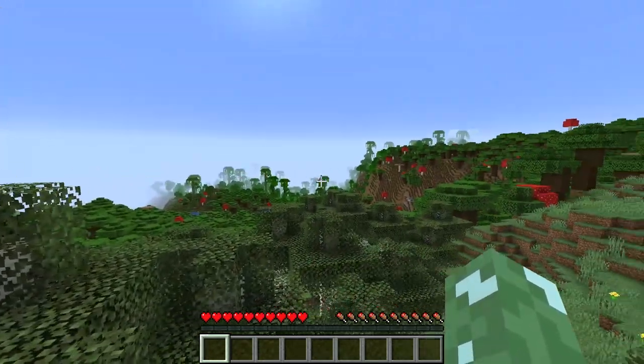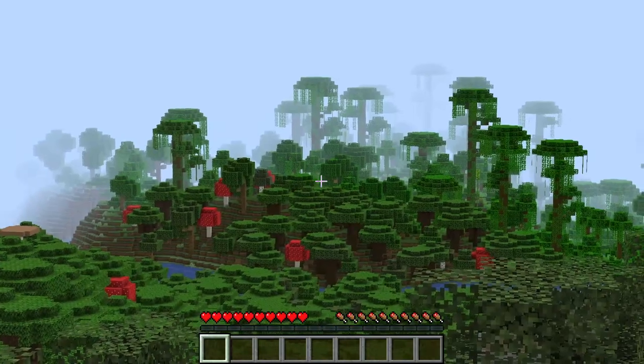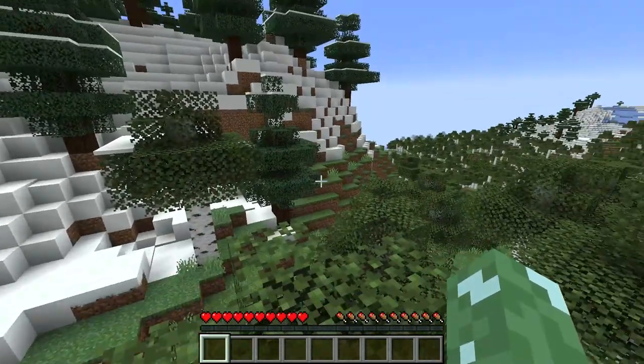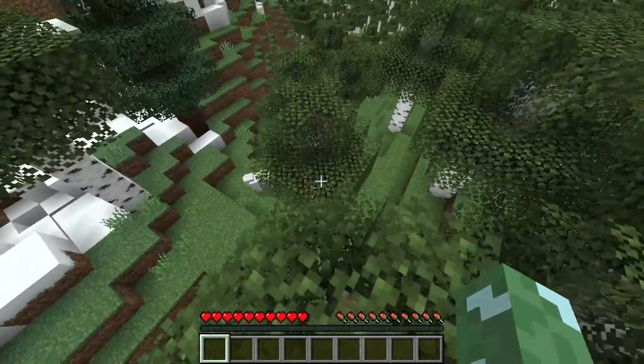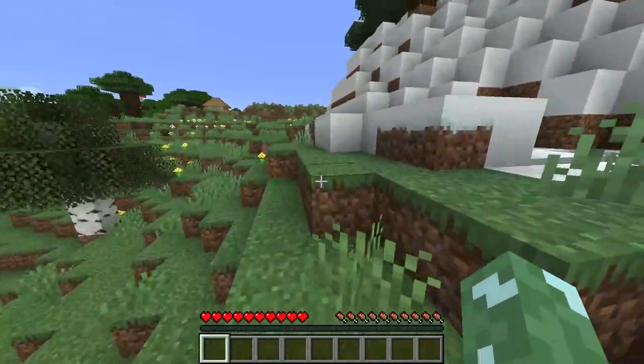As someone who considers themselves to be a bit of a builder, I'm quite happy with this spawn, because obviously we've got a jungle, we've got a dark oak, and we've got spruce and birch as well. So I've got pretty much all the wood types available to use, and I'm sure there'll be some oaks somewhere nearby.